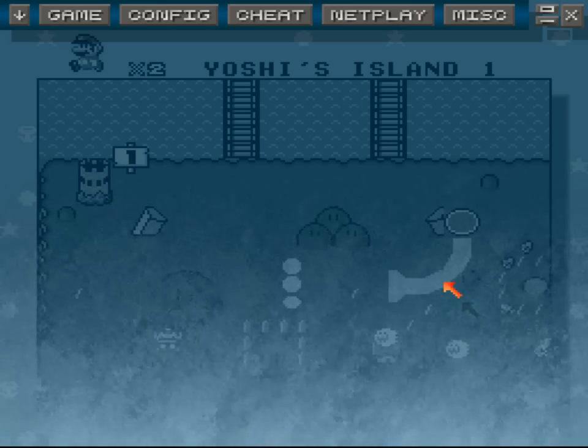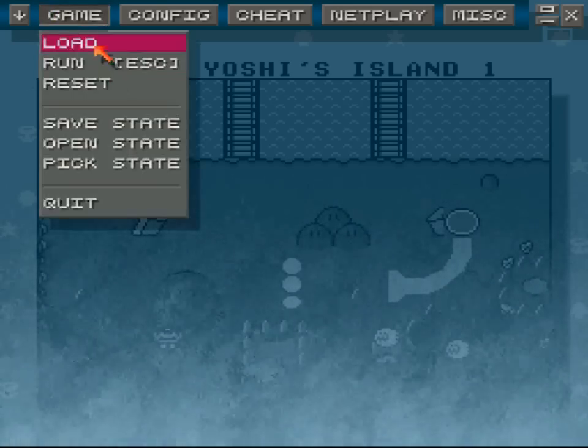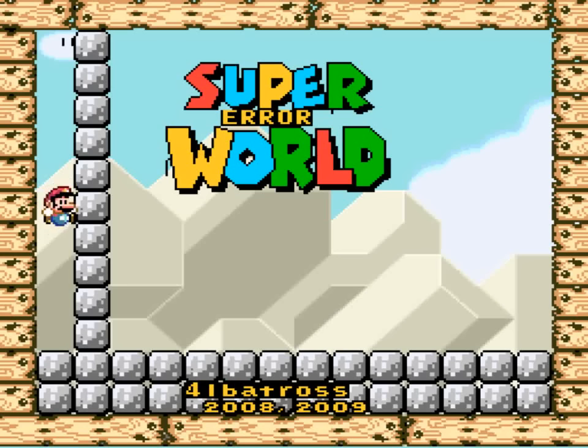Hey, it's Ninja Boy back once again with another ROM hack — the very last ROM hack in my list to play right now, which is Super Error World by Albatross.